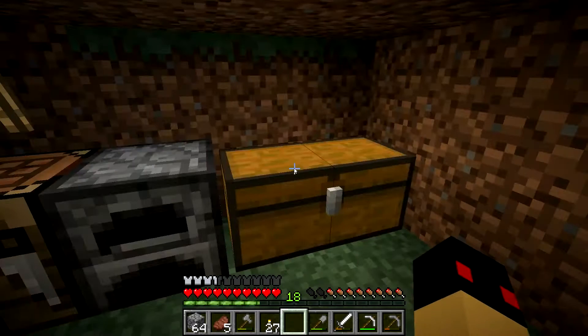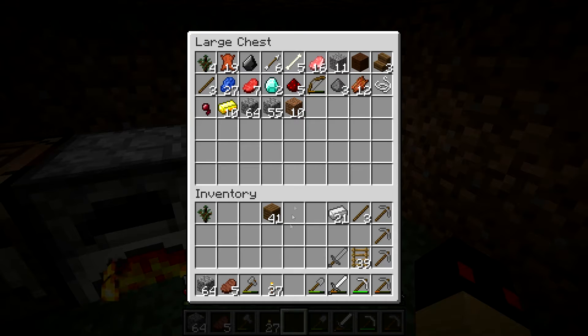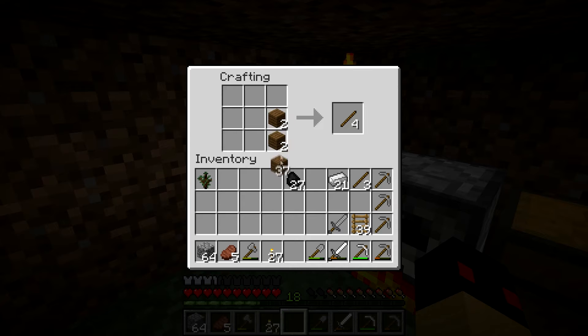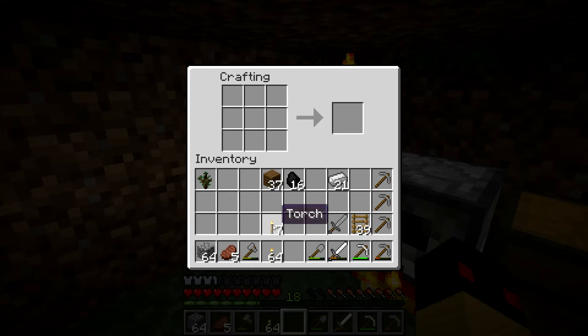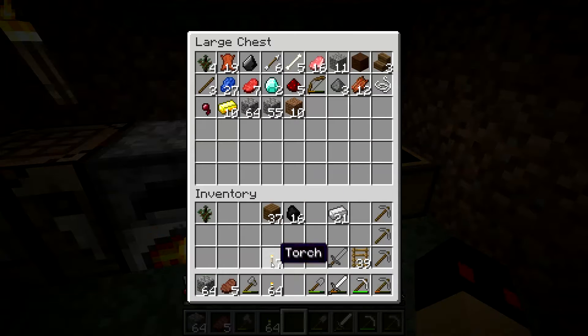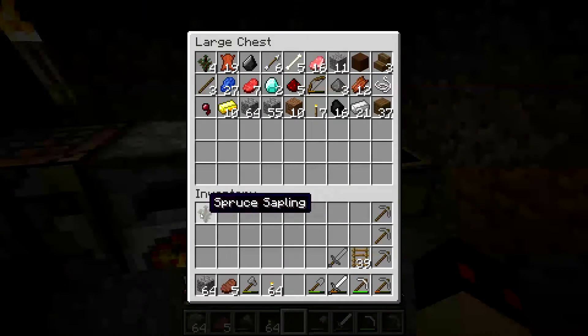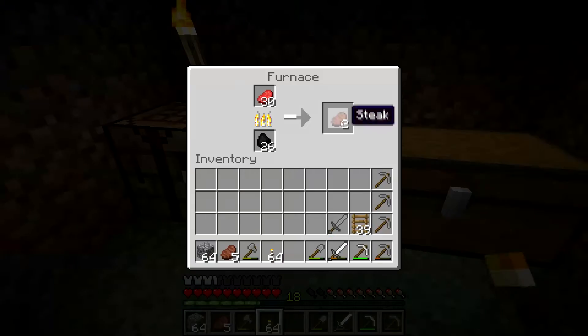We could also start making a farm of some sorts - that could be good. Let's cut this cobblestone while we're out. Torches - we have a few torches but I want to make a few more. Loads of torches, just keep them. Ladders on this. Okay, it looks about good.